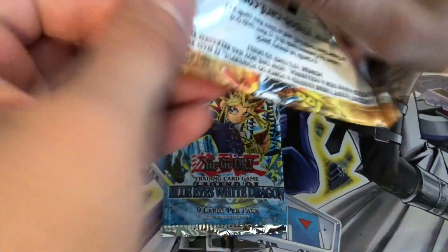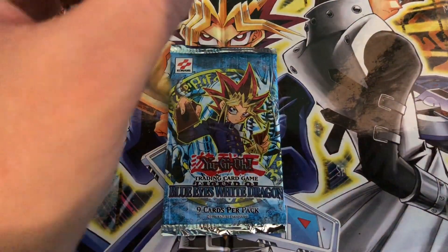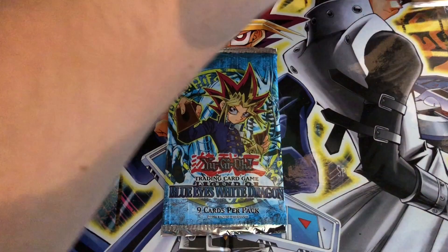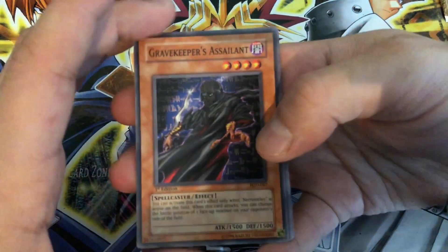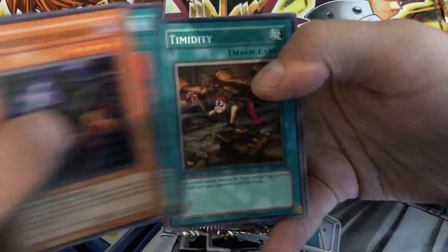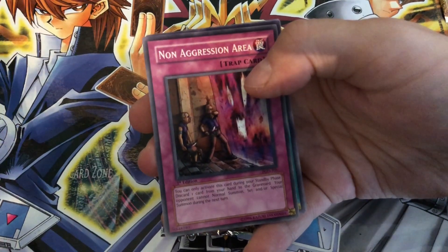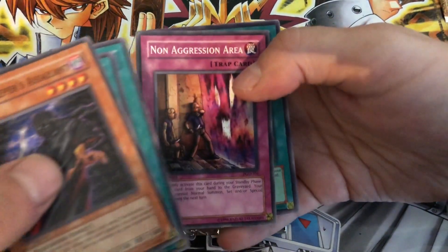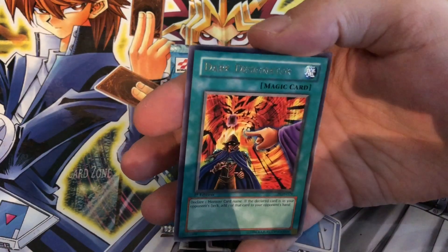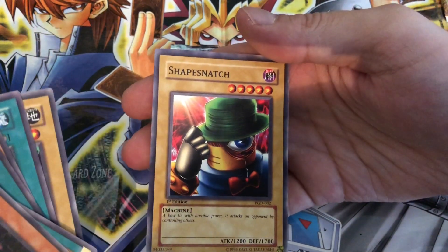Back to Pharaonic Guardian — back again with the awesome gold yellowish pack. First edition, heart of the cards, guide us, get us a holo. Gravekeeper's Assailant, Dark Snake Syndrome, Timidity, Non-Aggression Area — oh, it looks like it might be a holo... no. Dark Designator, just one. Really dark edges, Poison Mummy, Call of the Mummy, Inpachi, and Shape Snatch — interesting looking card.